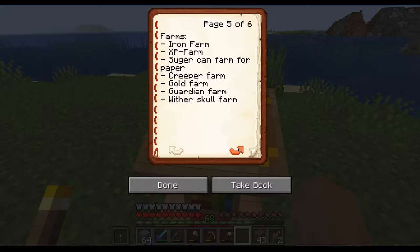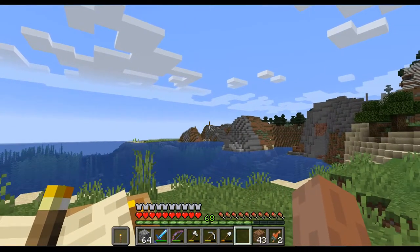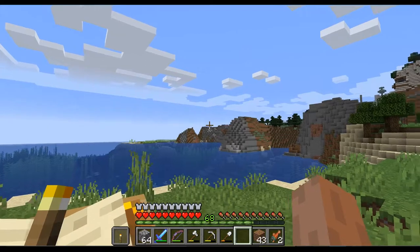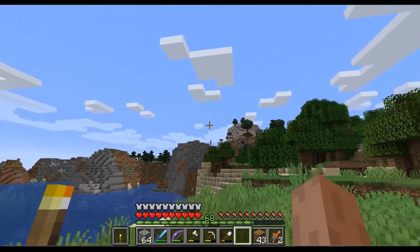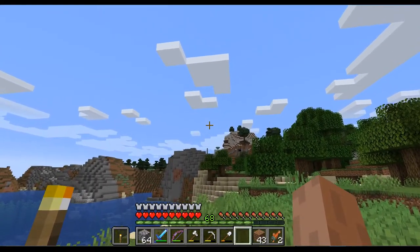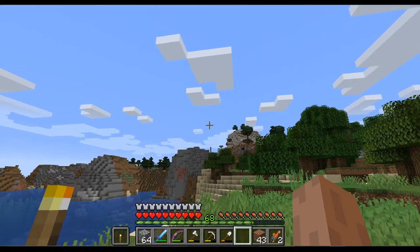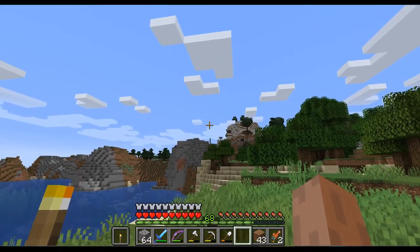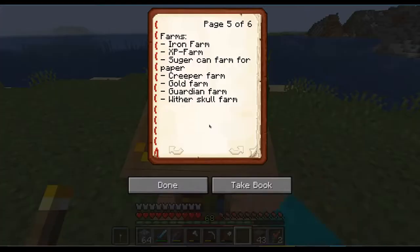Currently we don't yet have access to the nether on this location. But the prime goal is basically first get to the end, get the elytra, get the shulkers. And I think that tower there in the distance marks our exit to the hole we dug out last episode to come up from the stronghold. So we are pretty close by that one. That will be the goal for the nether.